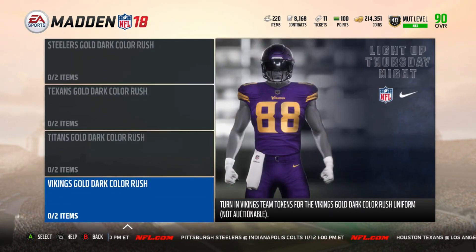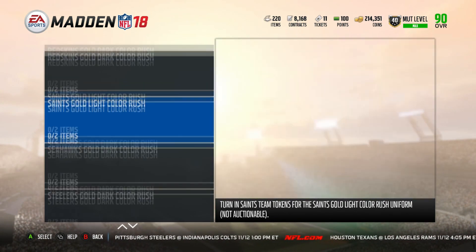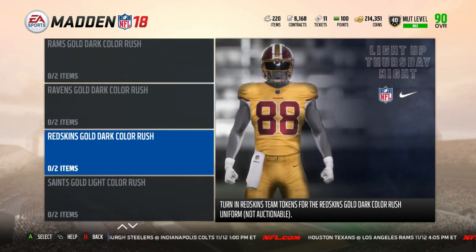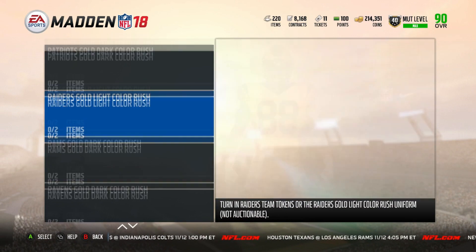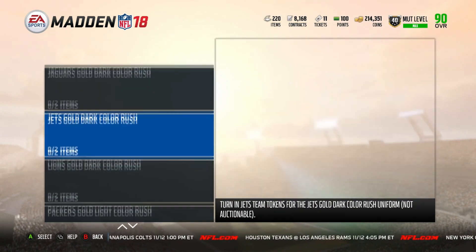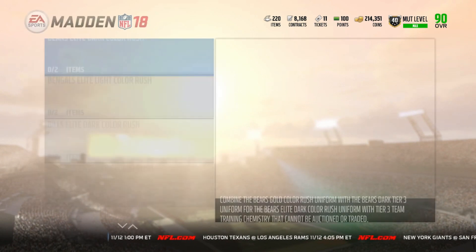Very surprisingly, they did not use any kind of Silvers. For Silvers, hold up and wait — the Thanksgiving promo might go ahead and use them, or you may have a promo in between that uses Silvers. Just keep in mind that EA probably has a use for them down the line. Here we have the Gold Color Rush uniforms and then the Elite Color Rush uniforms.